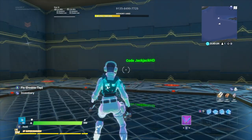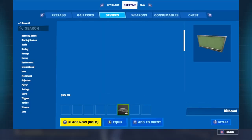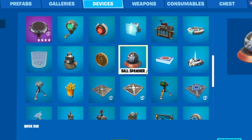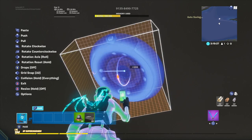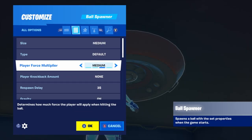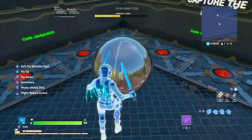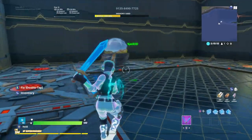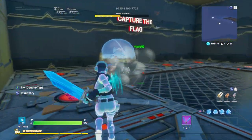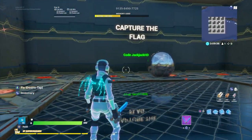Another trick for people waiting in the pregame lobby: go to Devices, then Ball Spawner. Put it in the middle of your map, rotate it, and place it on the ceiling. In the settings you can configure the ball mechanics and appearance — I'll set it to Light. Now people waiting to play have something to interact with instead of just standing around, and it's very entertaining.